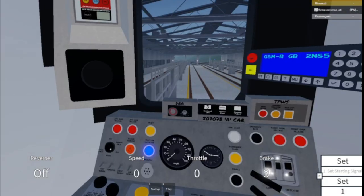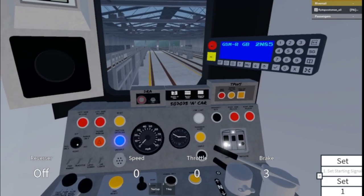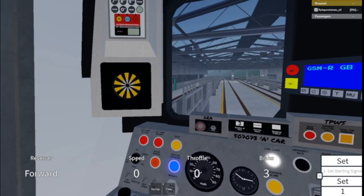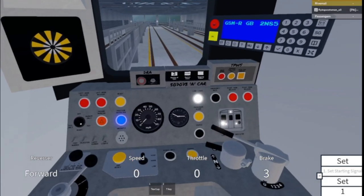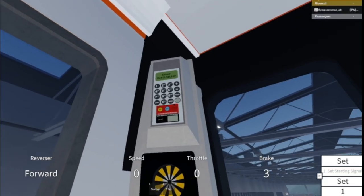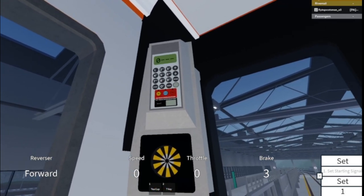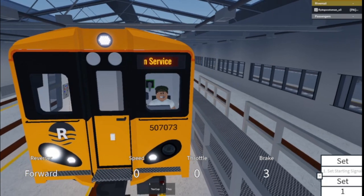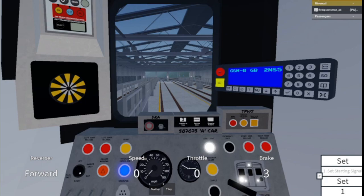Now look in the bottom left — there is a reverser showing Off. Press F to set it to forward. You'll then hear an AWS sound; press Q to acknowledge it. The AWS sunflower has appeared. You can control the brakes by pressing A to reduce them and D to increase them. Control the throttle using W to increase it and S to decrease it. Now set your destination. As you are leaving the depot you're not in service, so press 0000 and click Send. This changes your destination blind to say Not In Service.